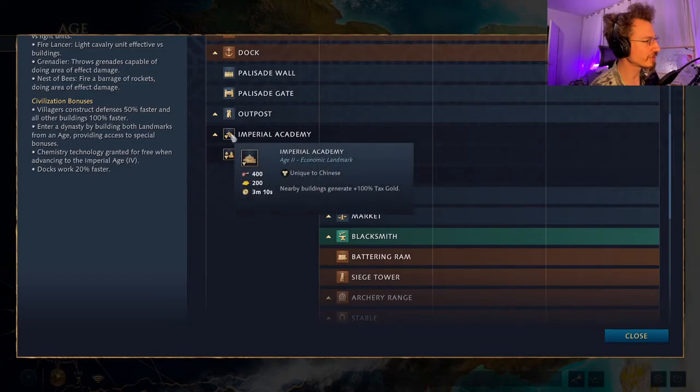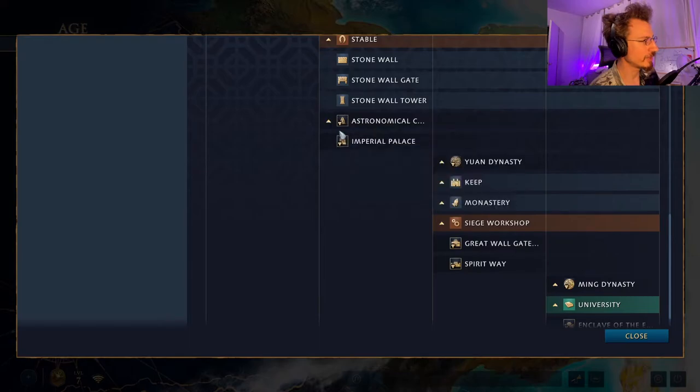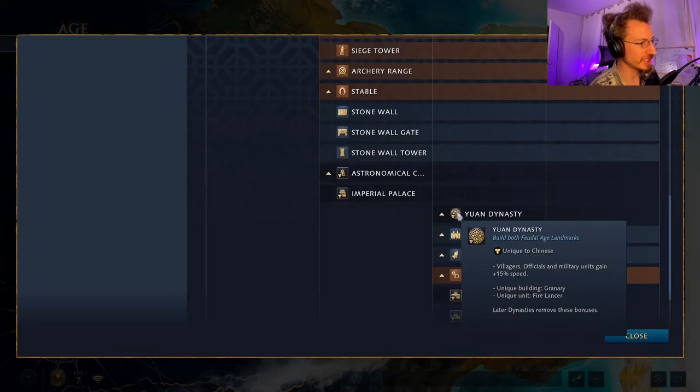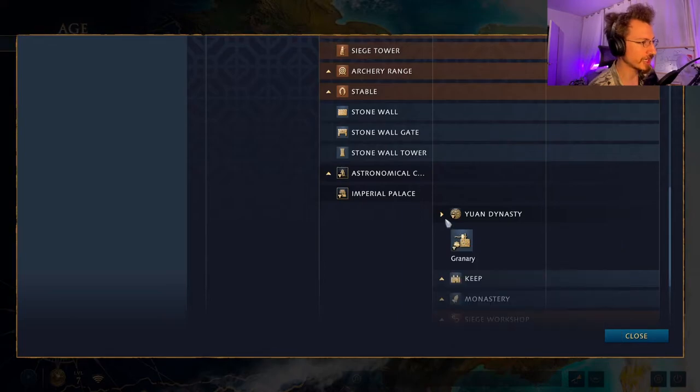The Yuan Dynasty is unlocked when you build both Feudal Age landmarks. It gives villagers, officials, and military units 15% speed, unlocks the Fire Lancer, and unlocks the unique Granary building — villagers can drop off food there, it improves the farm gather rate of nearby villagers by 15%, stacks with other granaries, and generates tax each time a resource is dropped off.